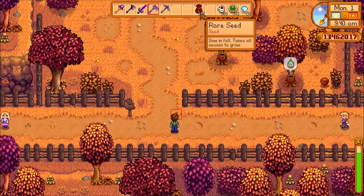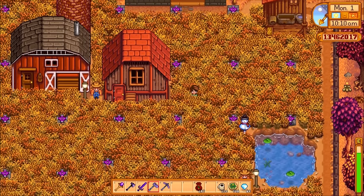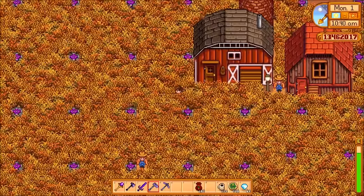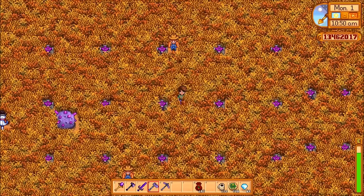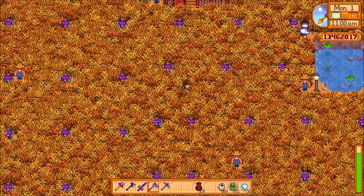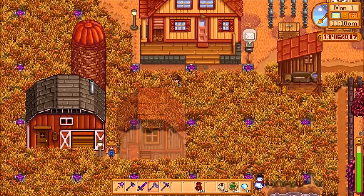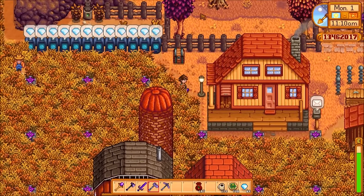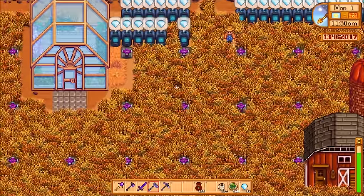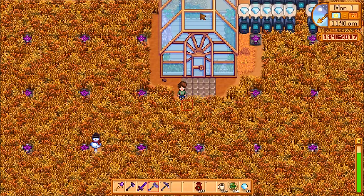Unless you can manage the sweet gem berry, which starts out as the rare seed as seen here. It takes 24 days to mature — basically all of fall — and it is the most valuable thing you can grow in the entire game at 83 gold per day, so a full harvest will get you a lot of money. You can buy it occasionally from the traveling merchant, who shows up on Fridays and Sundays, for 1,000 gold. Once you have one, grow it for 24 days and put it into a seed maker to get 2 or even 3 seeds, then repeat until you have a full crop. I filled my entire field with these and it was worth almost 12 million gold.